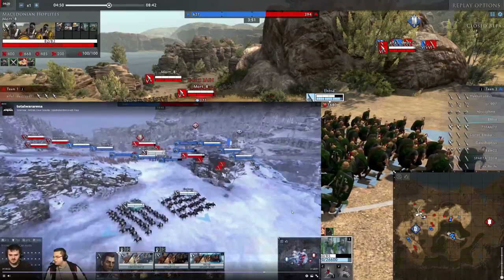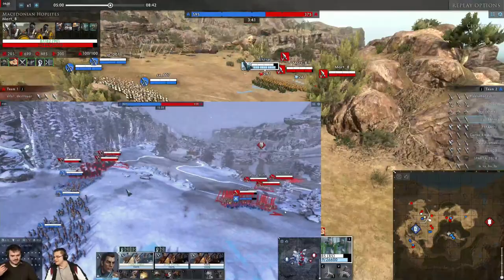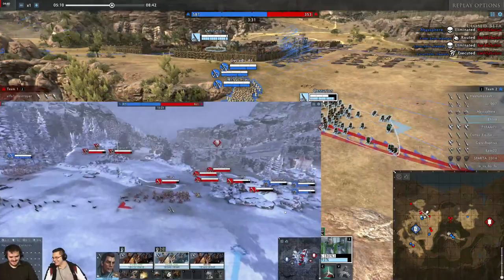Another special thing about the Carthaginian cavalry is that they have javelins. They can throw them about once a minute — it won't do huge damage and it takes around 3 seconds to throw. But it can be an annoyance. That is how the Carthaginian cavalry is built: they are meant to be fast harassers, and with Hasdrupal they can even function as buffers or debuffers.